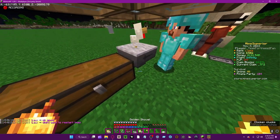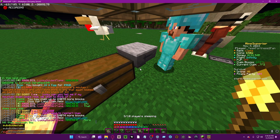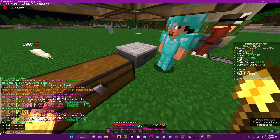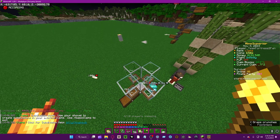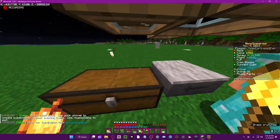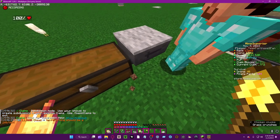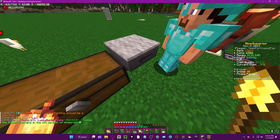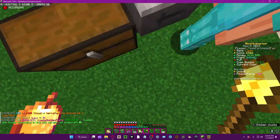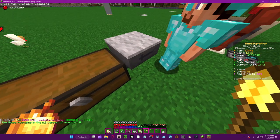So what you can do is type slash subdivide. Subdivide claim — 'anyone' works. You just have to right-click on the block under the area where you kill the mobs.